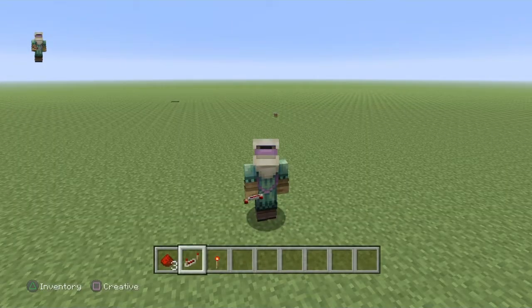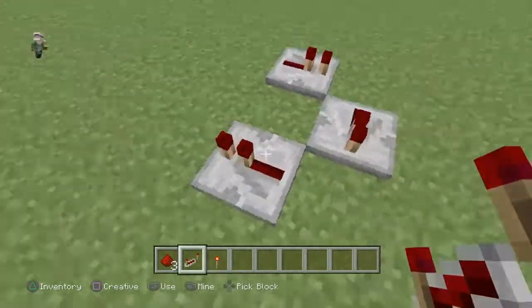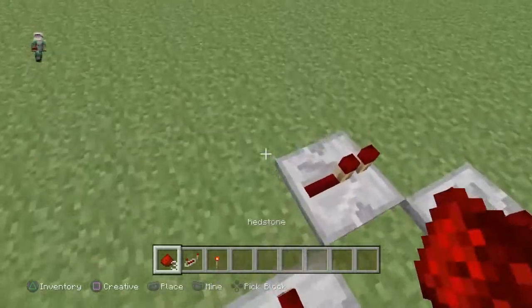The first thing I'm going to be making is the redstone clock, which is really simple to make. All you do is put a repeater there, repeater there, repeater there, and repeater there. Make sure you do exactly the way I'm doing it.